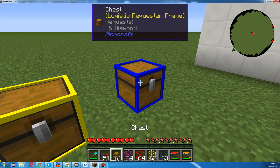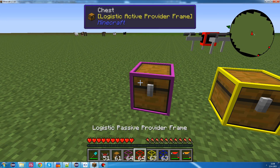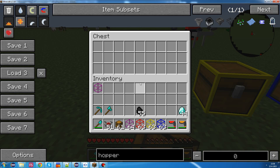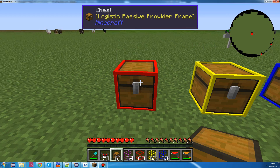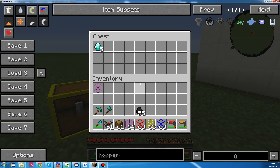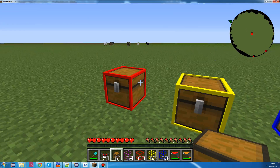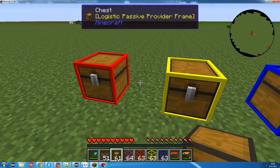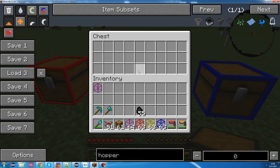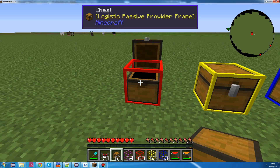Now, we could change that up. We grab the diamonds, delete them, and we put on a passive provider frame and put in the diamonds. You'll notice it will, again, take five diamonds from that chest and put them in the requesting chest. But it won't do anything after that. It will keep the items in this chest until they're being requested. It won't put the items in the storage chest. So, that's the passive part about it.